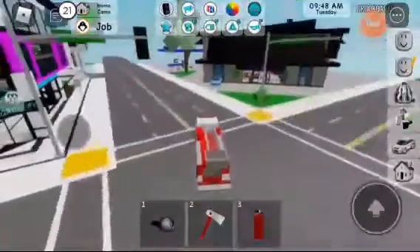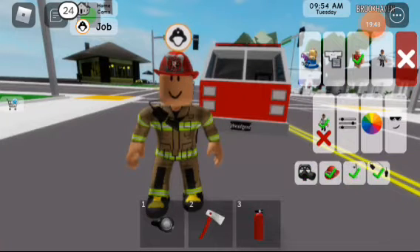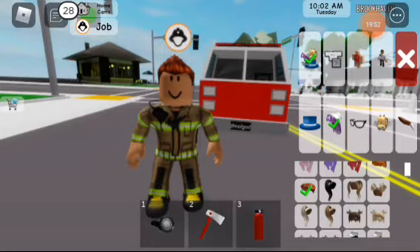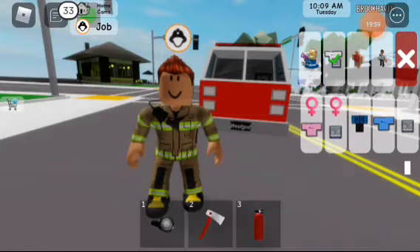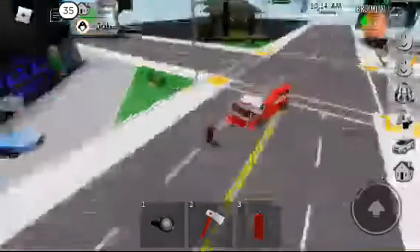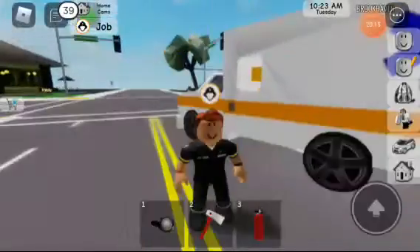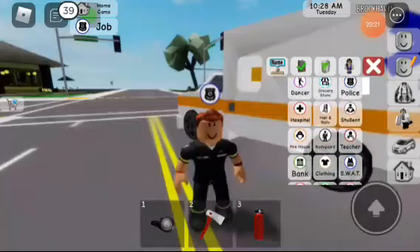Now I'm actually going to switch to an ambulance worker, so I need to put my hair back on and take off my hat. Let's get the EMS outfit — yes, that's perfect. Now I need to switch from firefighter to ambulance or medic. Nope, that's the police — hospital, there we go.